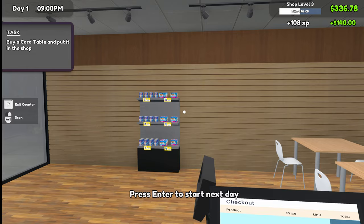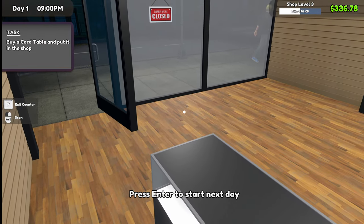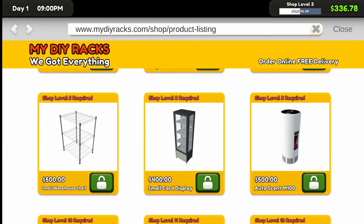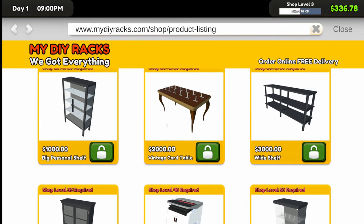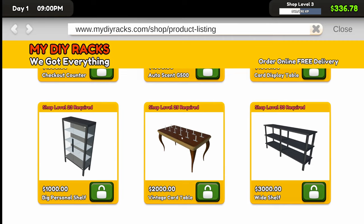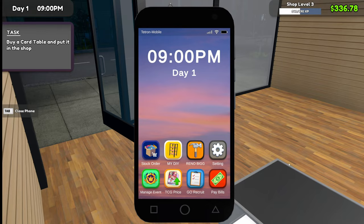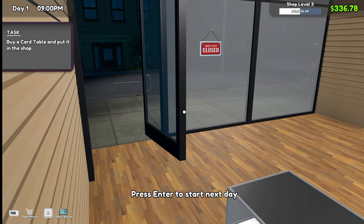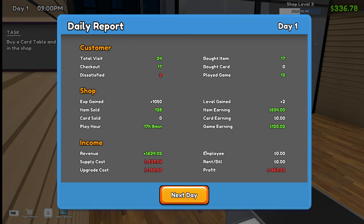$140. Alright. 'Buy a card table and put it in the shop.' Not a play table — this is a card table. Personal shelf. It's a personal shelf. Vintage card table, wow. Okay, so it's going to be up here. $400 for the card table. I can't afford it — I bought too many play tables. Okay, so we're going to advance the day and play another day and see if that gets us our card table.